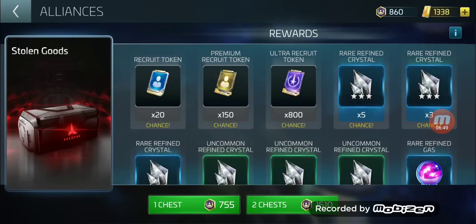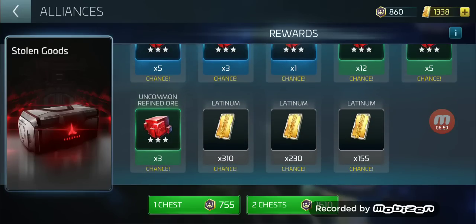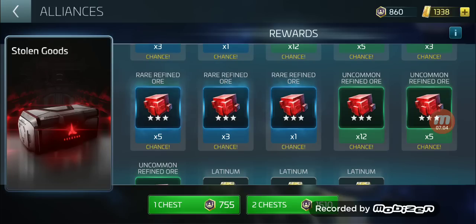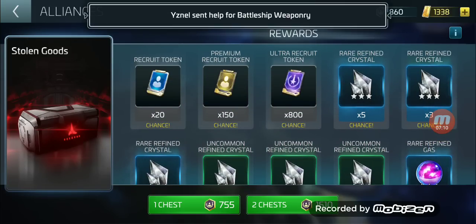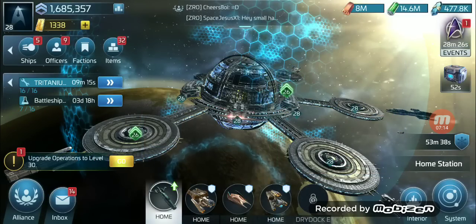The way I see this event: you spend 755 alliance tokens for a regular recruit token you could get from your dailies. I don't ever think 'I'm going to get that ultra recruit token because I'm so lucky,' or 'I'm going to get 310 latinum or 12 uncommon ore.' You have to think of the worst-case scenario, because that's usually what happens.